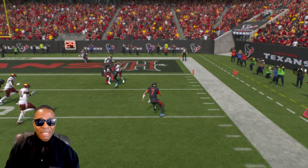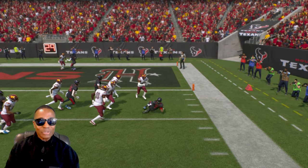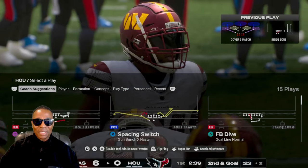They're trying to block for CJ and then he goes down and slides — that's beautiful gameplay in my opinion. Does every quarterback do that? It probably depends on their quarterback trait. I'm Hollywood Sports, thanks for watching and I will see you on my next video.